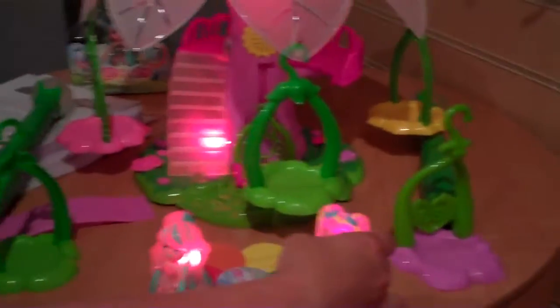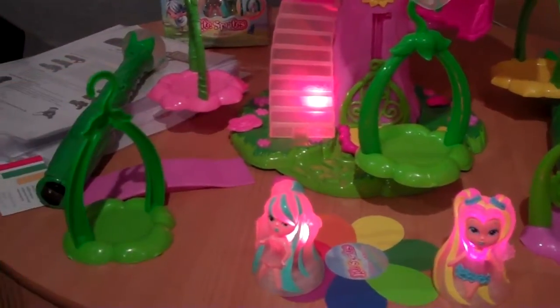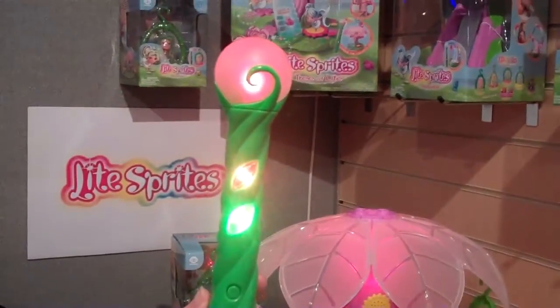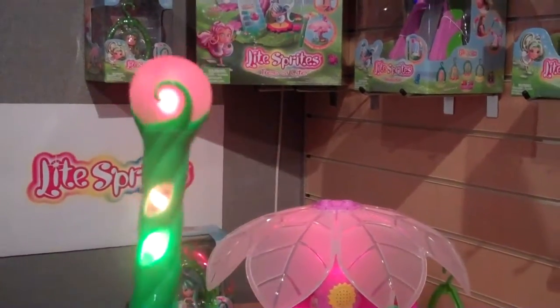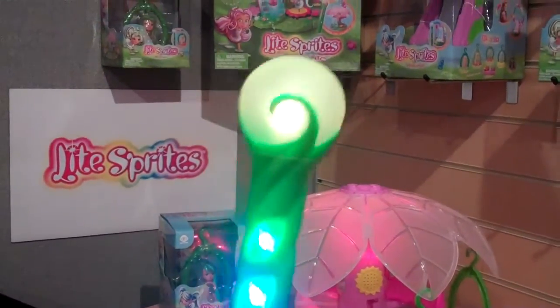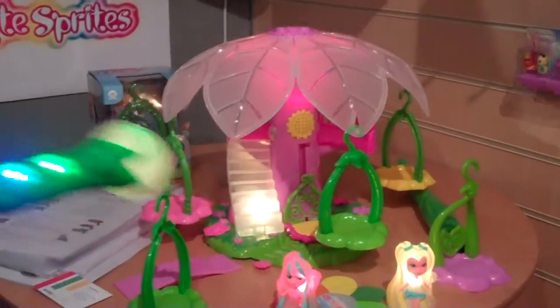This is Christmas, the leader of all the light sprites. She comes with a very special wand. The wand has different colours inside it, so you've got a colour library where you can scroll through and choose any colour you like. I like green now, and I can share it with the world of Lightopia.